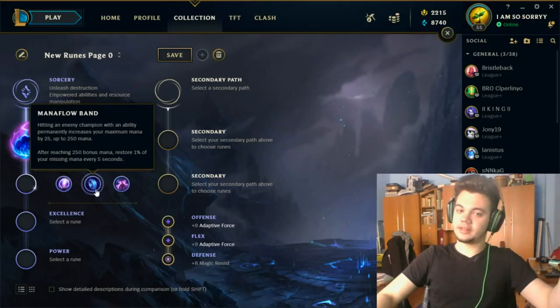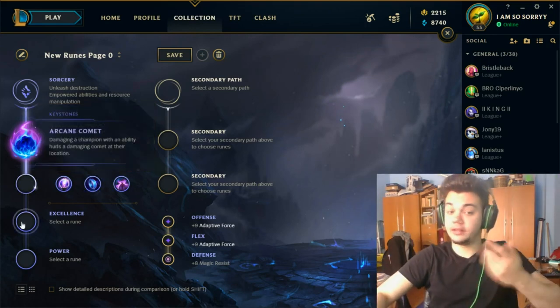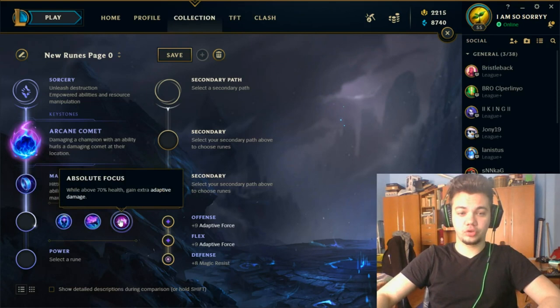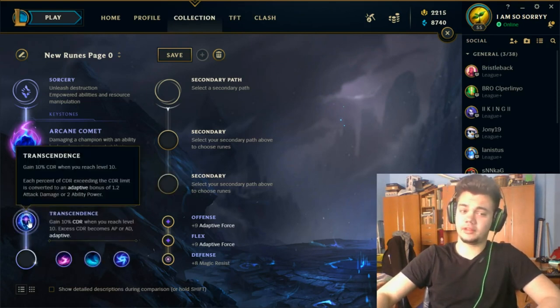In general matchups against AP mages — maybe Viktor or Zilean — you'd probably want Mana Flow Band because it's easy to stack. Then you have another three options; you'd want Transcendence because it's generally best in slot. This is an amazing rune, as I said in the other video with Taliyah — it offers so much for what it does.